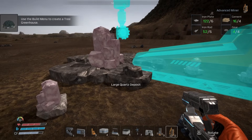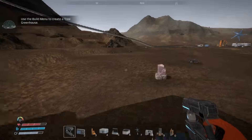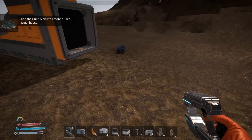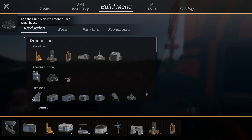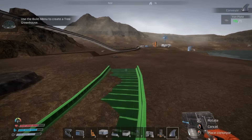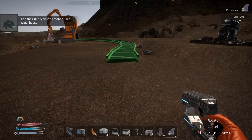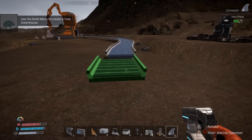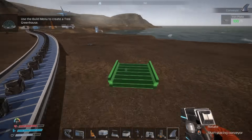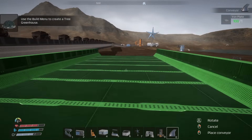Another problem I'm having is power — this thing says I'm at 30, so I think it's running at 30% power. I'm laying down conveyor belts and trying to get this lined up. I like to have the conveyor belts lined up as much as possible.